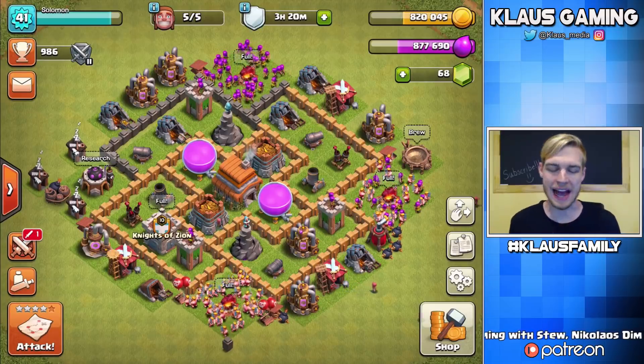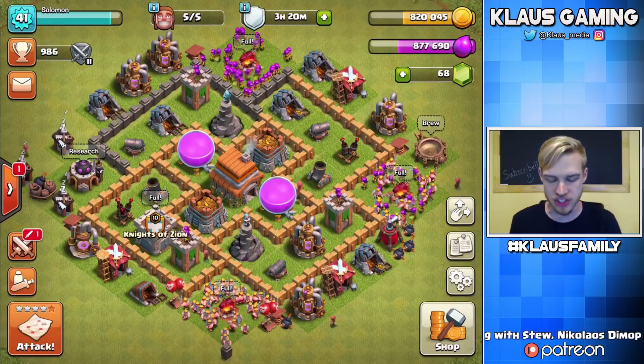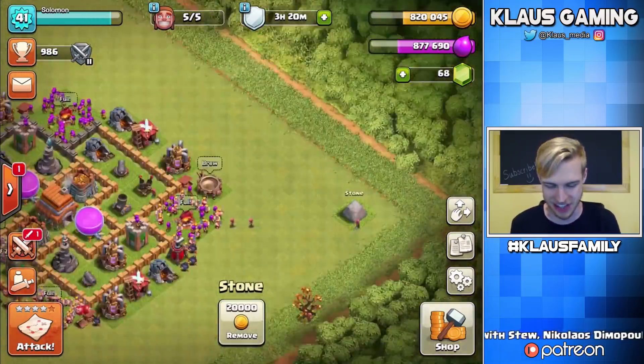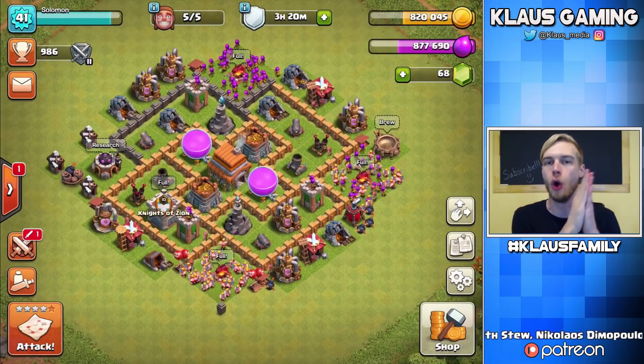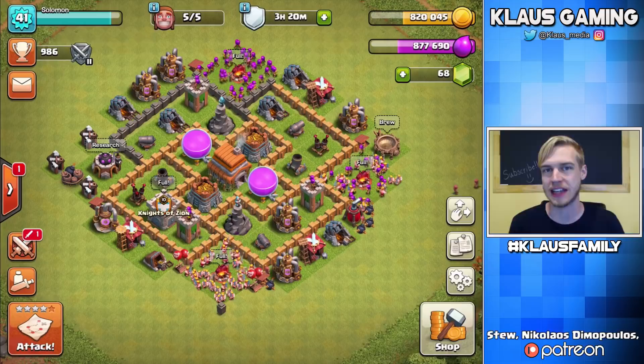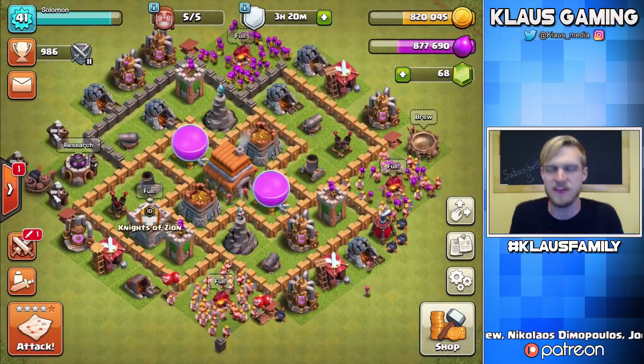Hey family, what's going on? Klaus here and welcome back to our Town Hall 6 Let's Play. This is our star, Solomon, and this is his stone. We have his stone still and it's awesome. So we're back to our Town Hall 6 Let's Play. I'm enjoying this little account. I'm enjoying this Let's Play because it is just something different and it's fun. I'm enjoying myself.